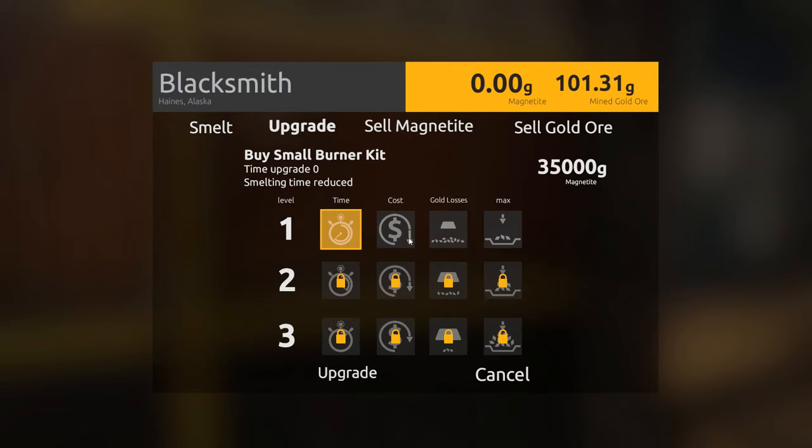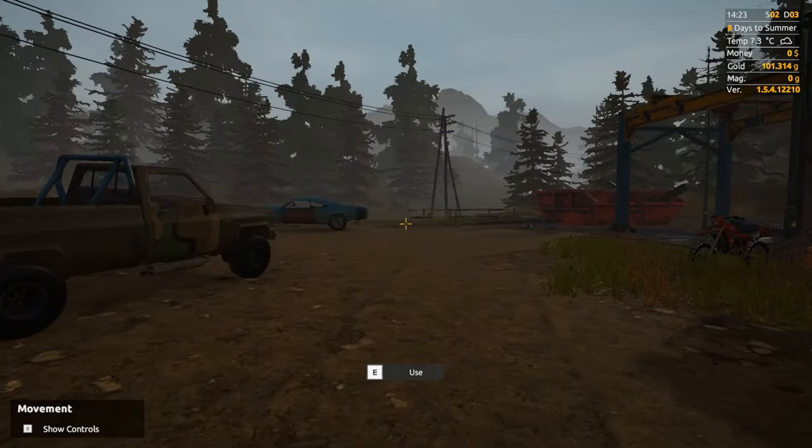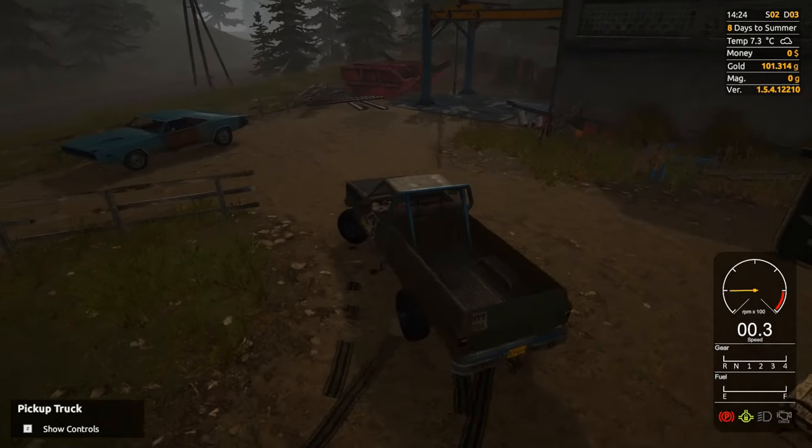The upgrade costs show as 35,000, 35,000, 35,000, 50,000. I'm keeping it in grams — it's always better to see 100 grams than 3.5 ounces. Anyway, let's go see what we get at the bank.